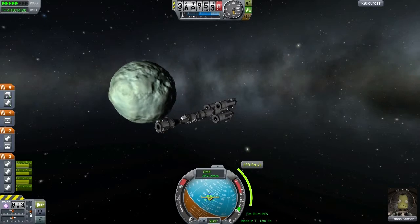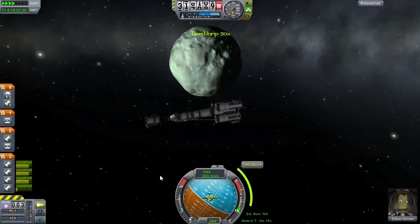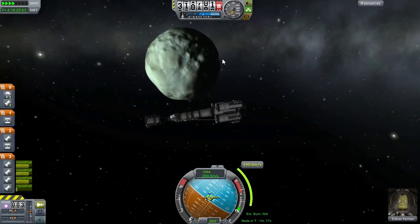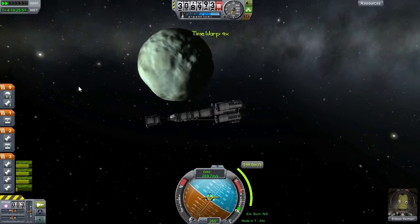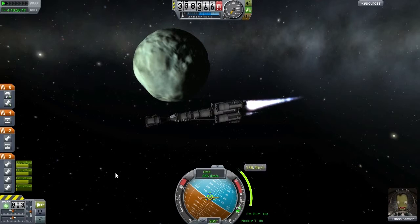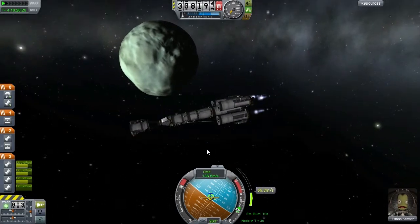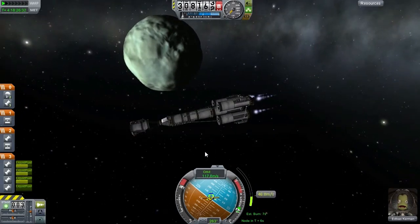Our burn time is coming up in 10 minutes — going to reduce time warp more when we reach five. We don't want to miss it because if we miss it, we're just going to shoot straight out into space. And we want to plant a flag on this icy, icy rock — supposed to be icy anyway. Our burn is in 15 seconds. I'm going to start a little bit early because the maneuver node math counts on all the impulse being applied at an infinitely small point in time, which doesn't actually exist. So we need to do a bit of the burn before and a bit after the planned burn time to approximate that instantaneous delivery of power.